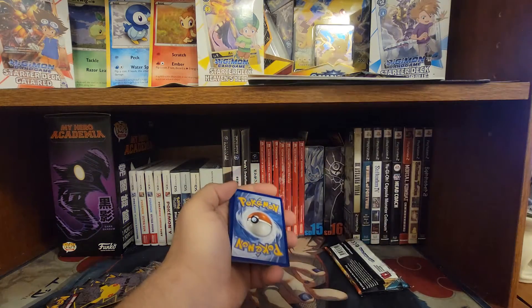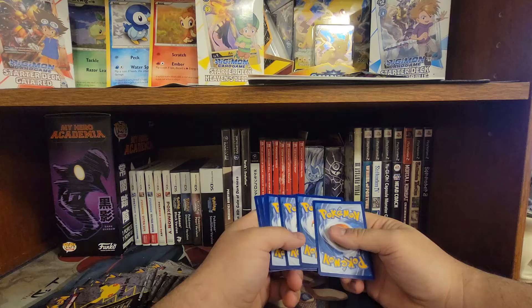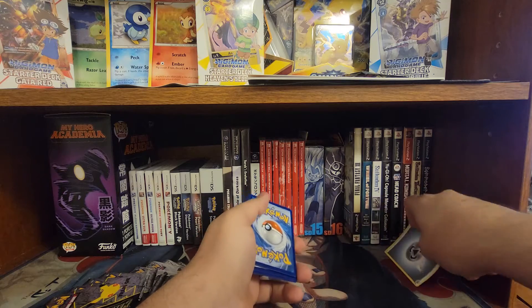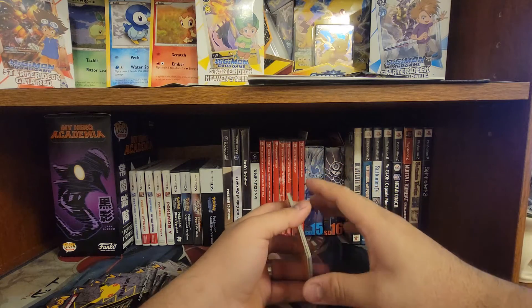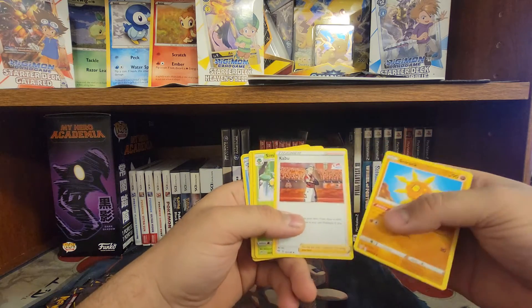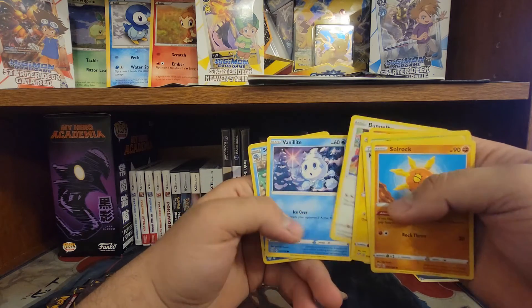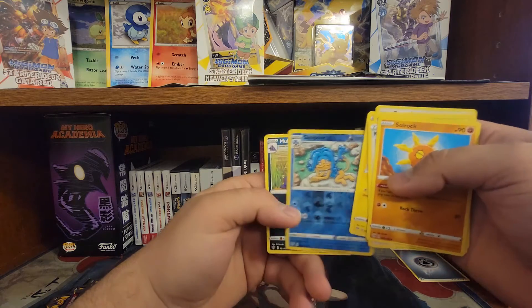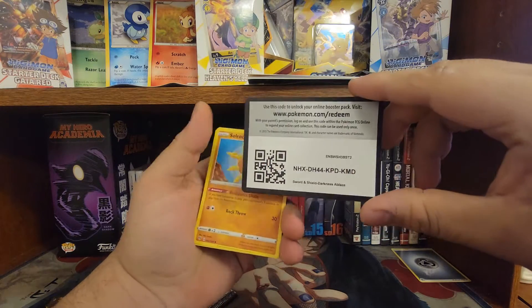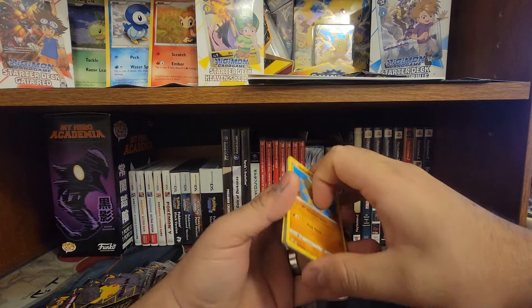I'm gonna put this away just in case we get something good. It's three to the front - throw away that energy. Soul Rock, Kabú, Passimian, Sage, Electric Dino - semi poor and trash. So there's the code for this pack if anybody wants it. Let's put these to the side.